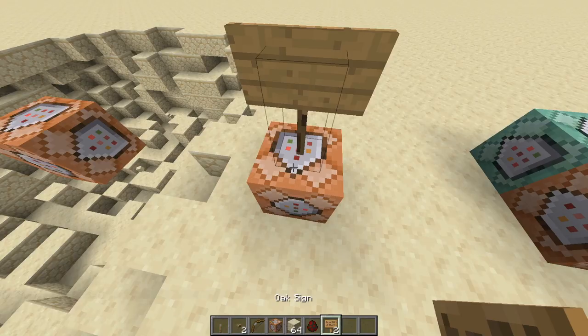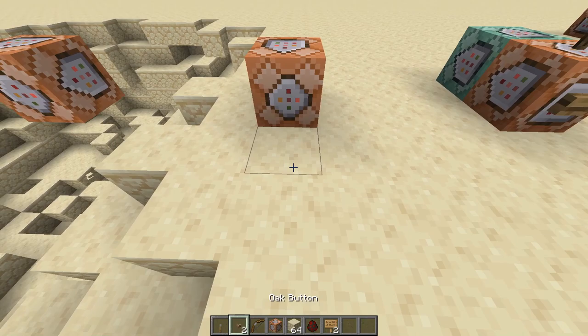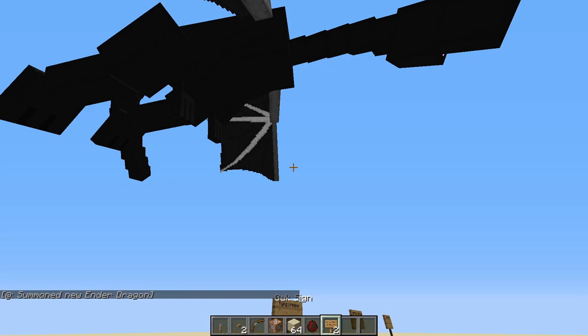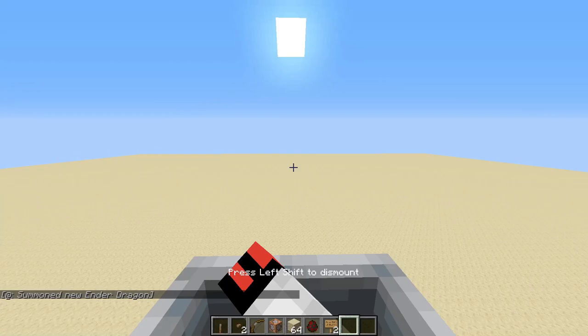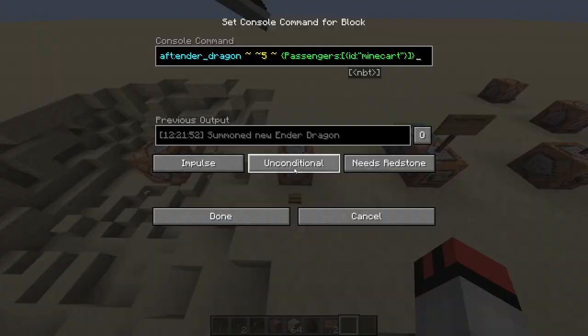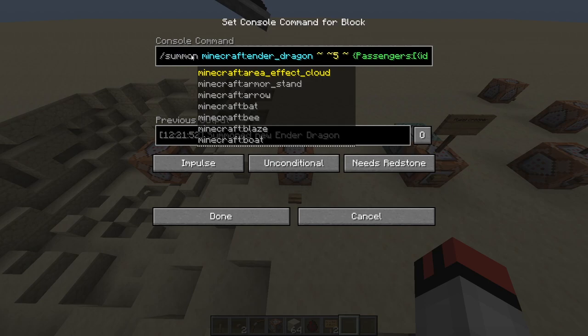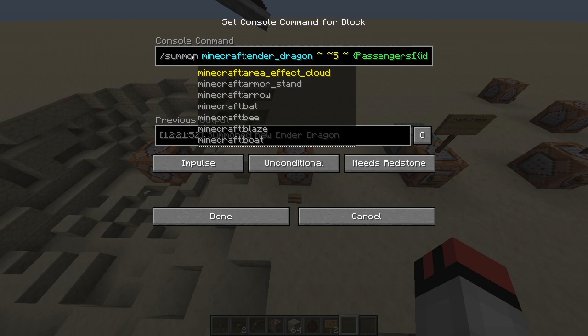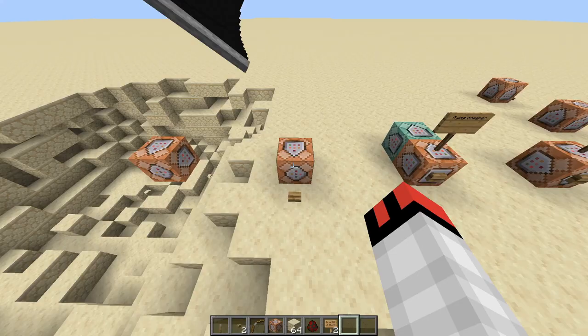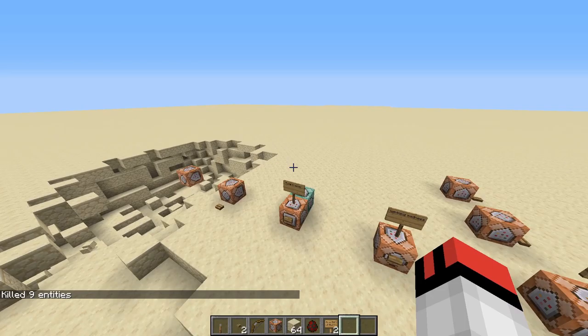With this next one, you can ride the ender dragon. I summoned the ender dragon right here — as you can see there's a minecart on top, and you can just hop in and you're riding the ender dragon. You summon an ender dragon and then make a minecart ride it. The command is also in the description.